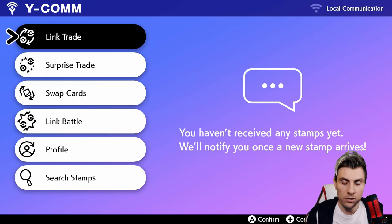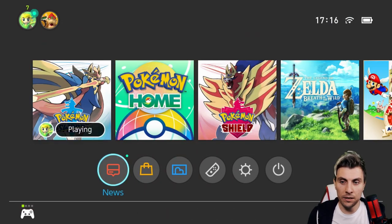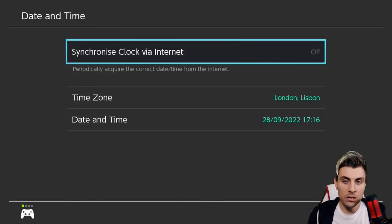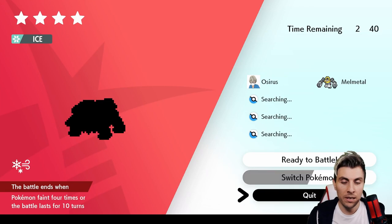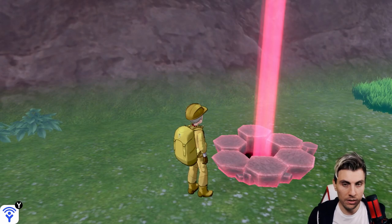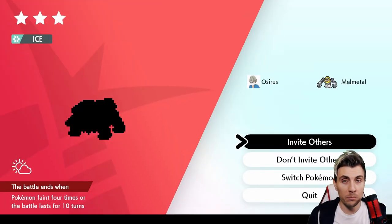At this point, if you want to manipulate the den to get the specific GMax Pokemon you want, you want to be offline. So make sure you are offline, then go into the den and hit 'Invite Others.' Then hit the home menu, come down to System Settings, go to System, then Date and Time. Make sure 'Synchronize Clock via Internet' is turned off, then go to Date and skip forward one day.